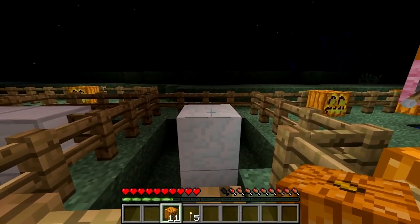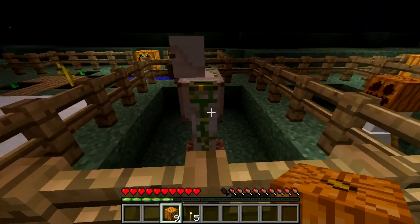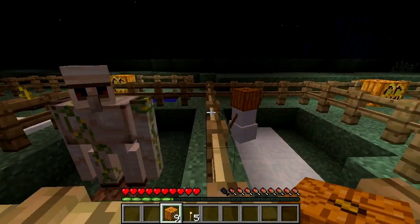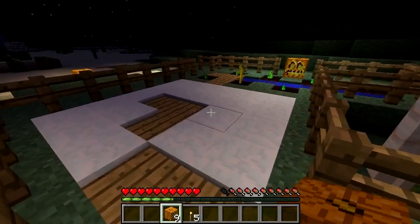For the snow golem, it's just two snow blocks and then the jack-o'-lantern, and for the iron golem it's the T-shape of iron blocks and then the jack-o'-lantern on top. However, because pumpkins can just as easily be used to create the two golems, it's just a bit of wasted torch to use a jack-o'-lantern.